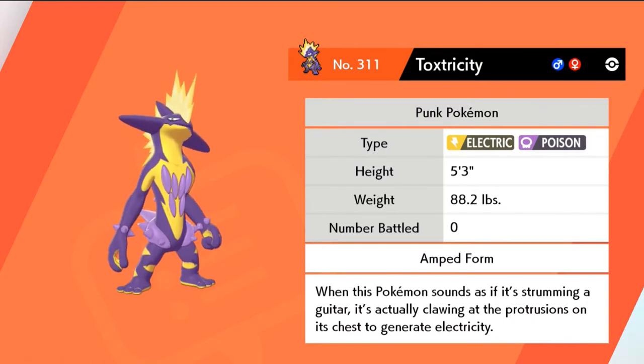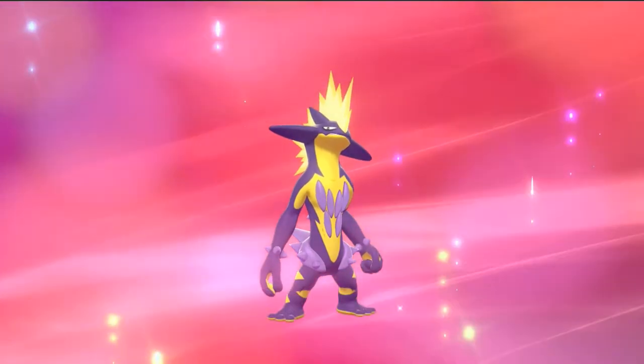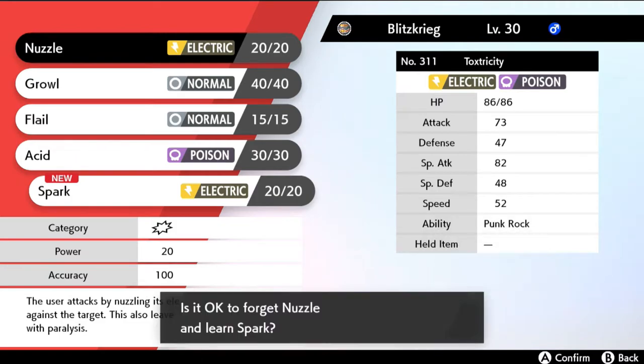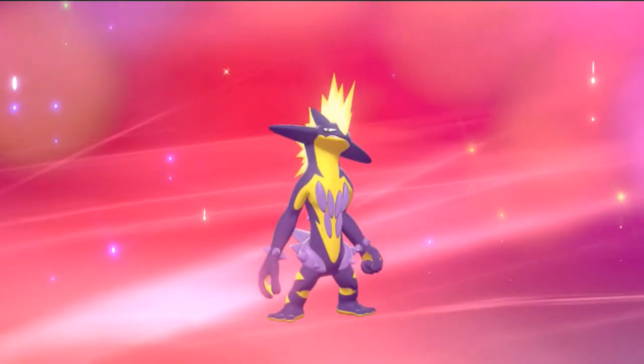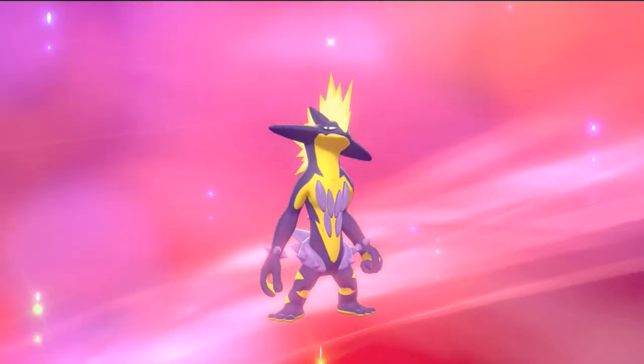Toxtricity — the Punk Pokemon, Electric and Poison type, five feet three inches, 88 pounds of pure electricity. In its Amp Form, when this Pokemon sounds as if it's strumming a guitar, it is usually clawing at the protrusions on its chest to generate electricity — that is crazy. After evolving it is learning Spark, so I'm going to take Nuzzle away because I really don't need it. Look at this guy — he's just looking at you like 'what's up, get a mohawk.'